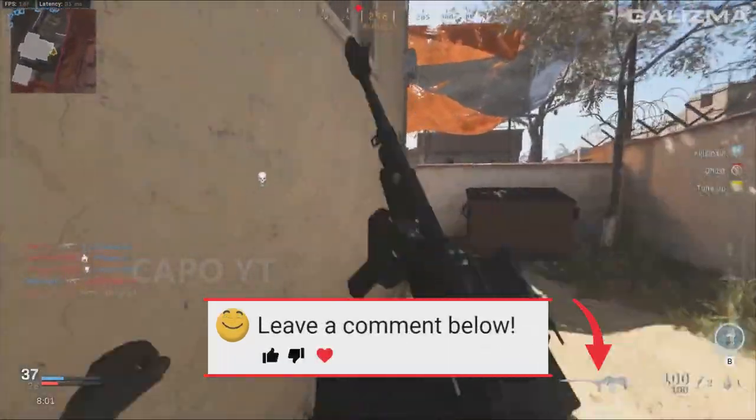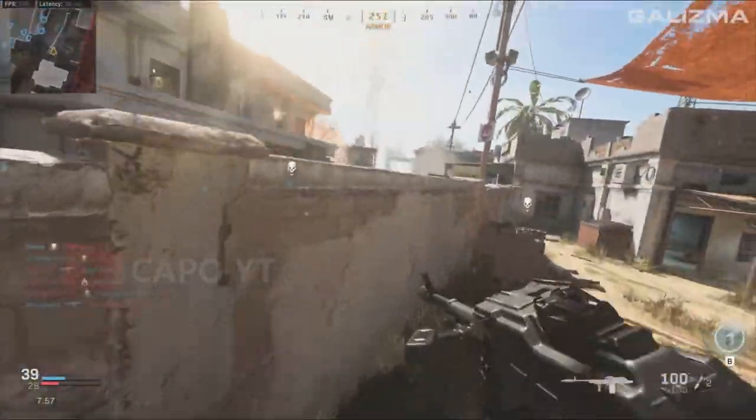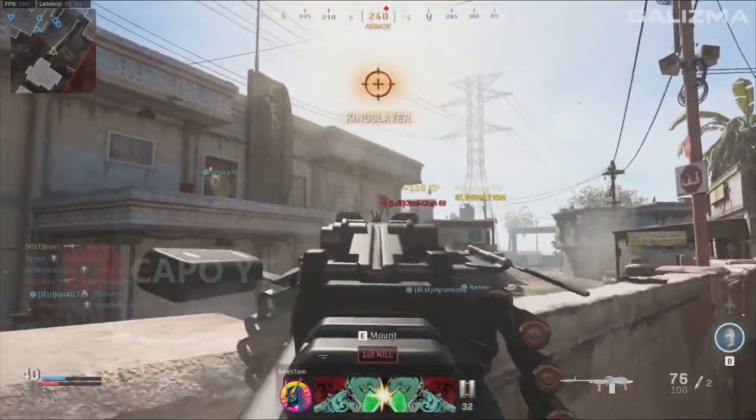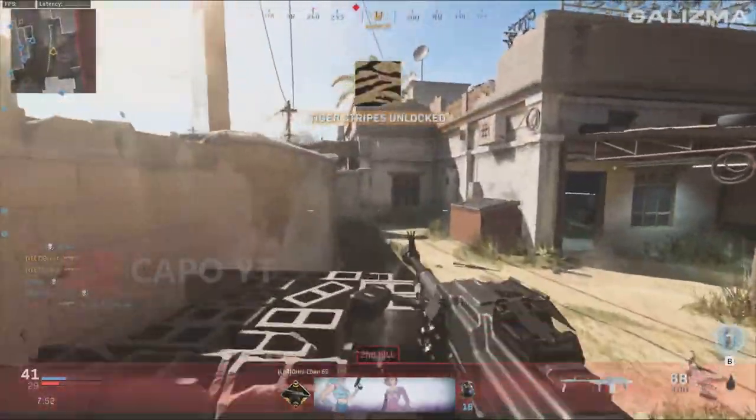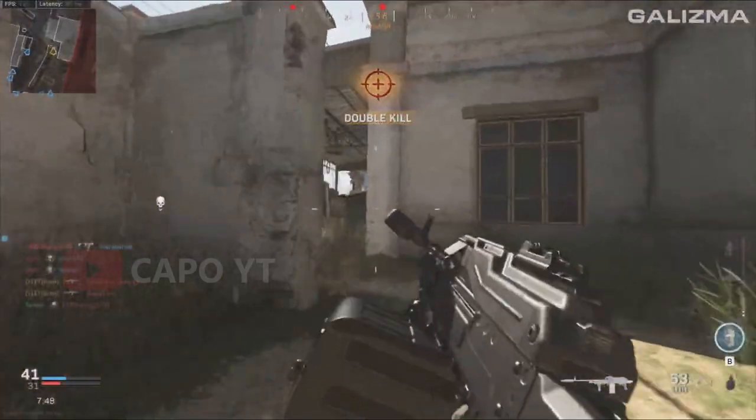Now let's talk about the PKM light machine gun and how good it is. This LMG only appears in Call of Duty Modern Warfare Remastered and Modern Warfare. It's a 3 to 4 shot kill machine gun depending on the distance. It is also said that if you score a headshot, the shots will be down to 2 to 3.